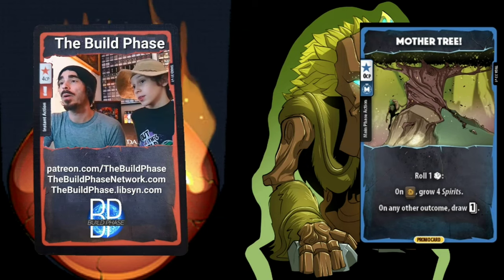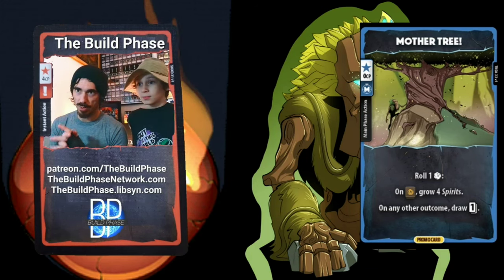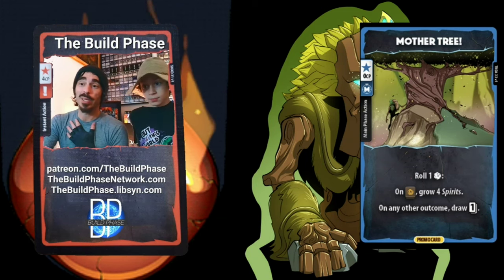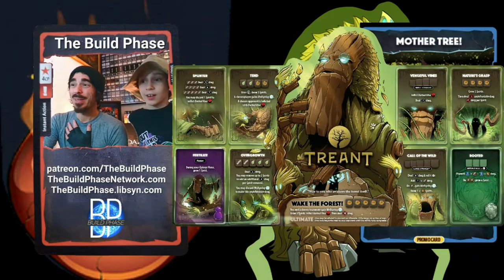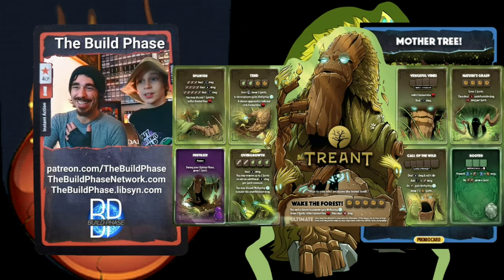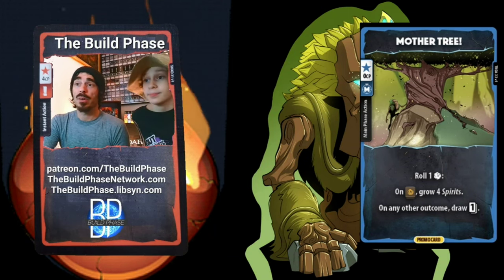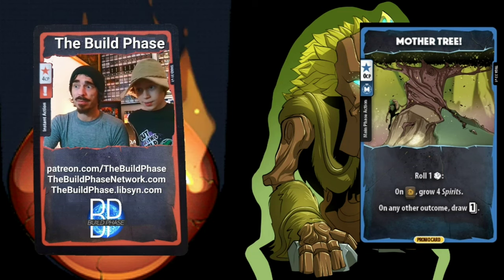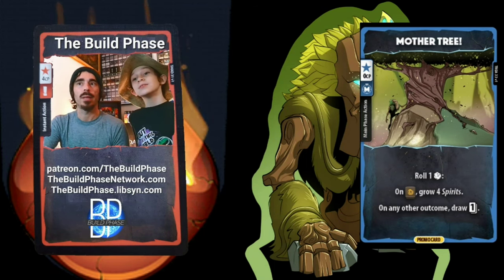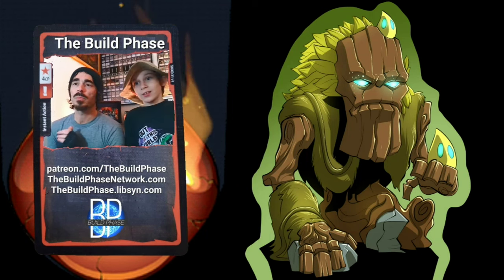Mother Tree is the Treant's promo card. Like all promo cards, you roll a die — if you get the right result, good stuff happens; otherwise you draw a card. Here you're rolling for a six to grow four spirits. It's a one-in-six chance with no rerolls, but — all promo cards are free main phase cards, so no matter what it's a good outcome. The upside is massive and the downside is just drawing a card. As far as promo cards go, this one is very good.